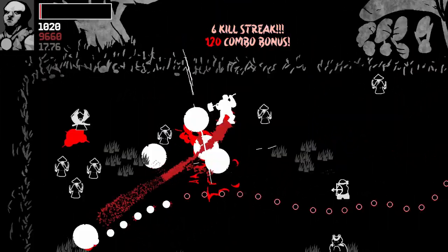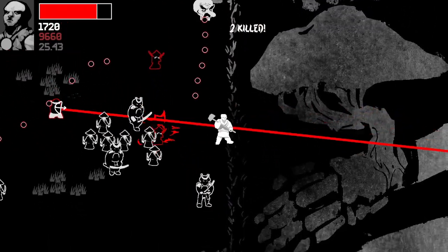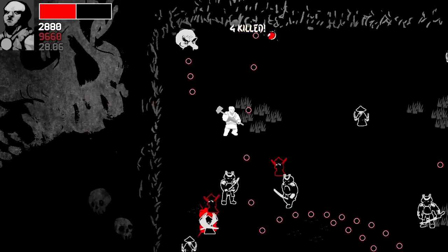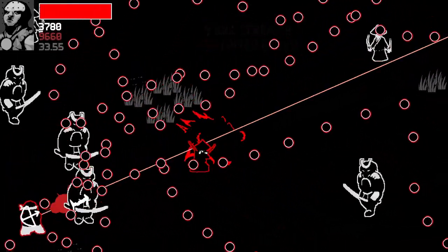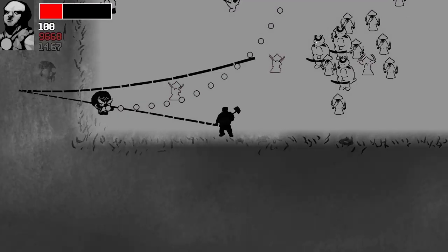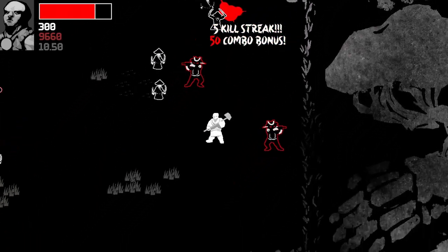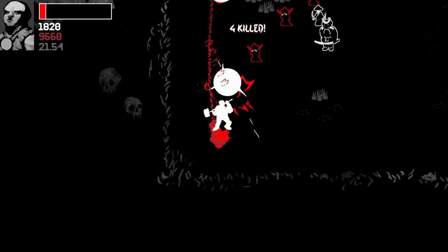I was honestly dead like three or four times there. I cannot believe that head was not in the AOE. I just want the collision detection of the AOE to be like half an inch bigger. Even if it makes the game a little easier, it just feels like it should be bigger. On an objective standpoint, I might just be bad at the game and bad at Masashige, and that's why I'm struggling so much.